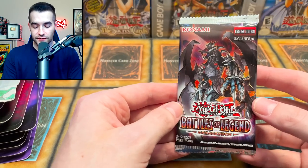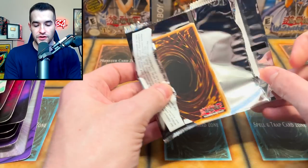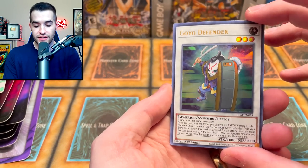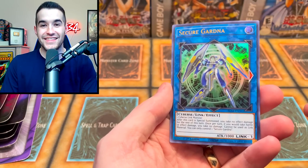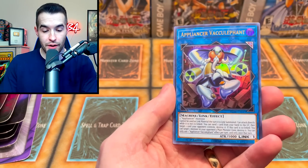Let's start off with Battles of Legend Armageddon. We opened tons and tons of this set when it first came out — we tried to pull that 10k dragon and we succeeded. So let's see if we can do it again. We pulled a Goyo Defender, Appliancer Reuse, Secure Guard — that's the card I needed for so long. I'll pull that out and set it in my personal pile.